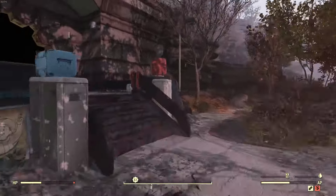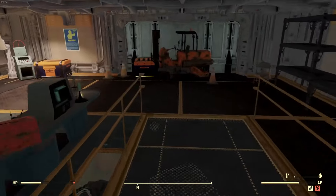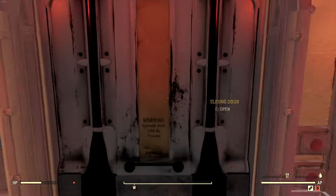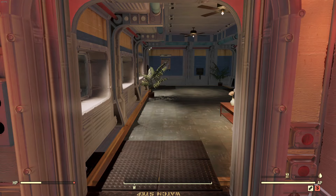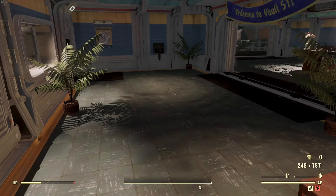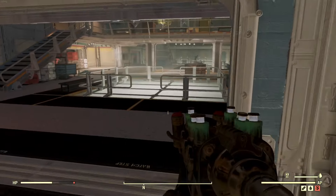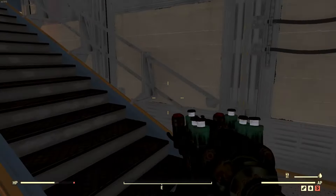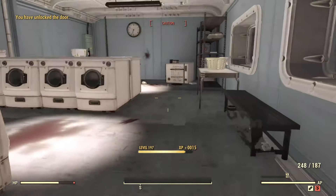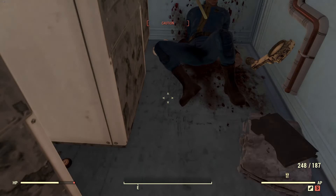We're going to be heading inside and this is where the next box will be. You can actually just avoid all the enemies inside — there's an easy way to do this. Once you go inside you can just kind of hug the corner; you don't really have to fight anybody to get this next one. I like to save my bullets if I'm just hunting for items and want to sneak around the map. It's in the laundry room to the right. You can just unlock this door and this nice gentleman in the back here is holding our next item.